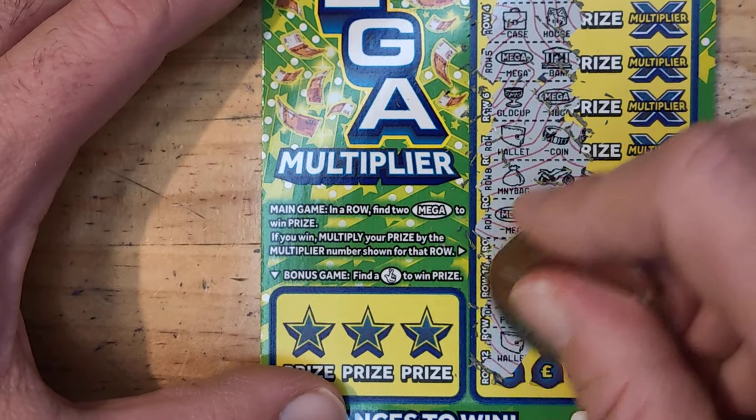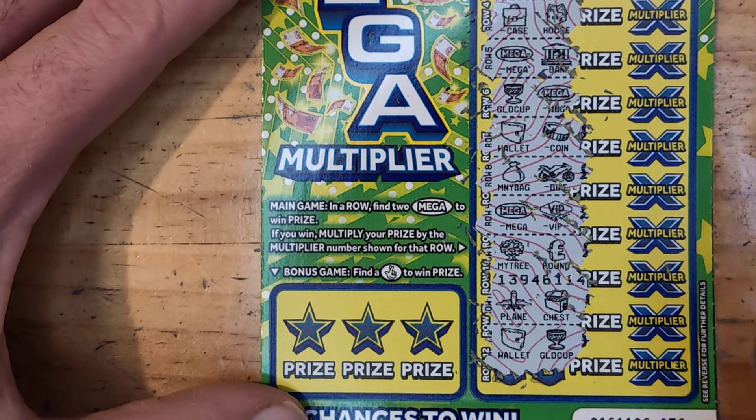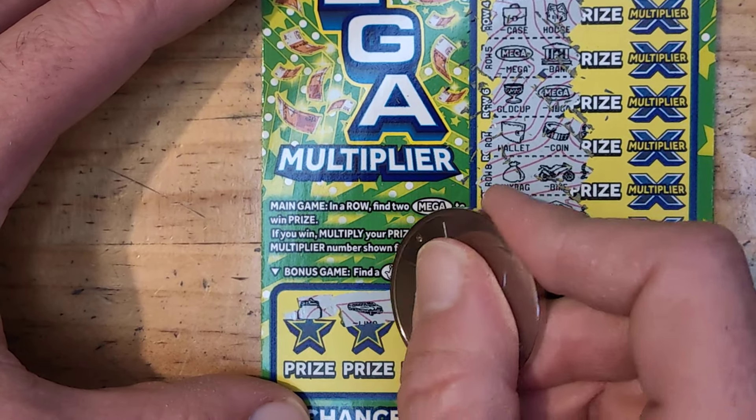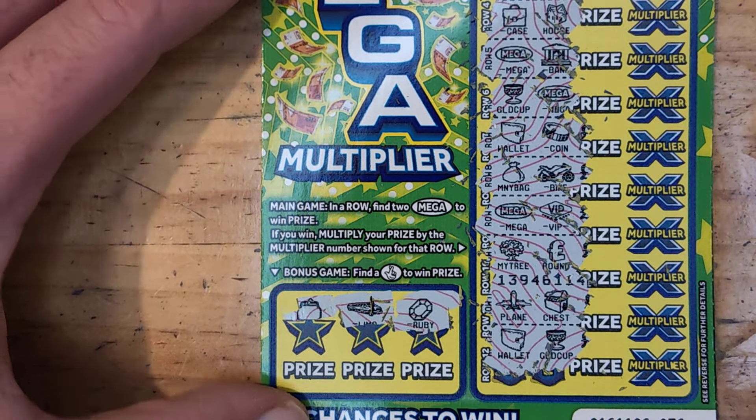Plane, Chest, Wallet, Gold Cup — can we get some fingers? We have Wallet, Limo and Ruby, so that's the first one done.